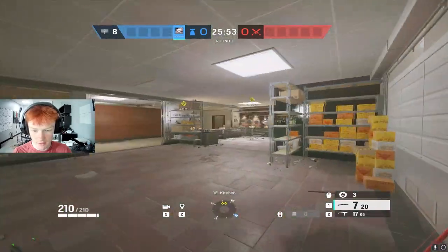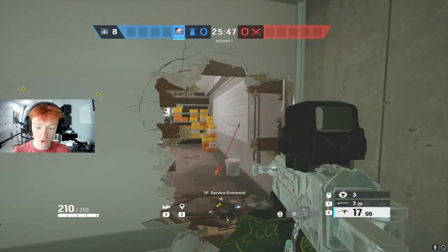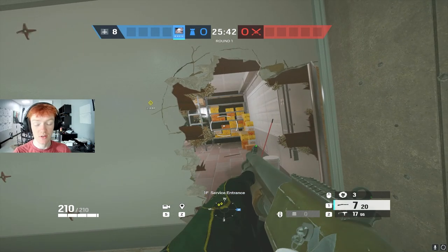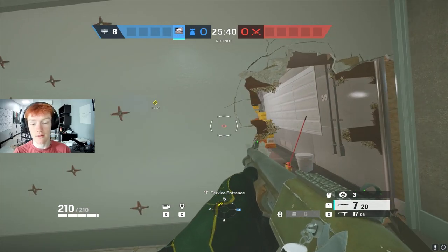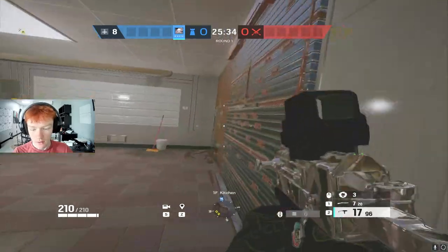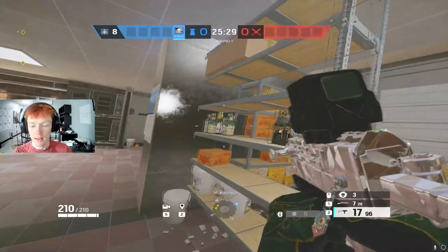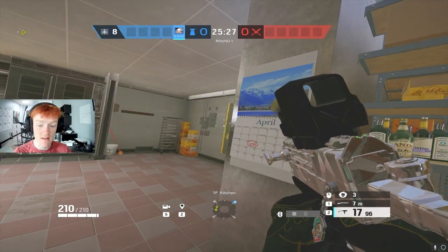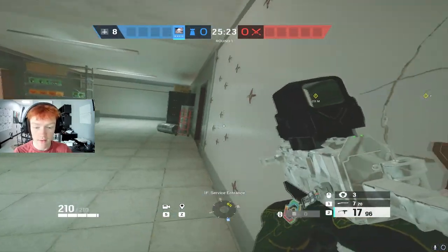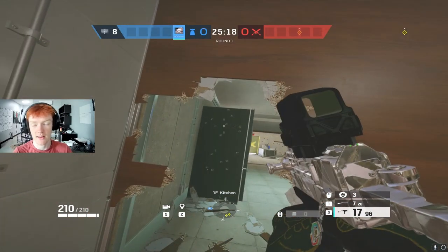Now let's talk about sprinting rotates. These are rotates that you obviously sprint through, but they are arguably the most dangerous rotates to have because, like I said, attackers can use them as well. So you have to put these in very strategic places that you know only defenders are going to be able to get to. Kitchen is a great example — there's not really any entry points attackers can come into to use this rotate unless they've already won the round or killed everybody in sight.